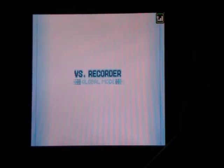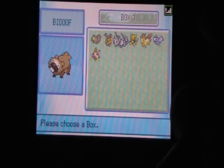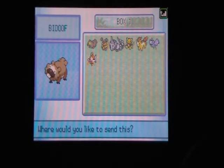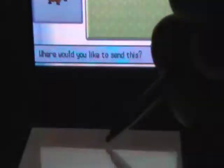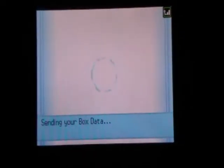Over here is an option — it says send your box data. I'm gonna try sending box one, see what happens. You can select one of these six to send to. I'm gonna try clicking on Favorite over here, see what happens. Sending box data — and it's sent.